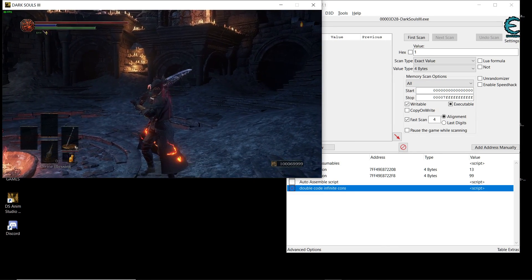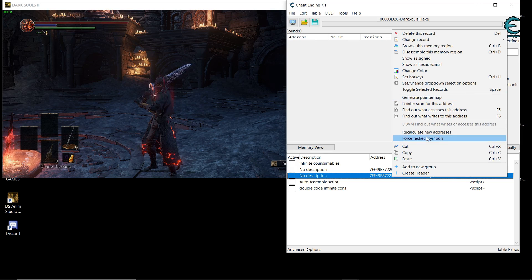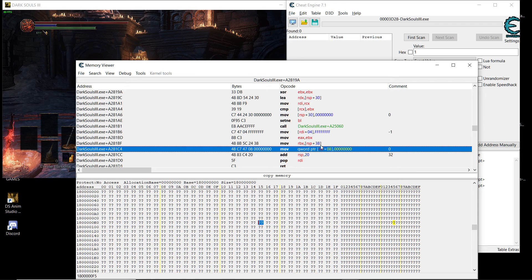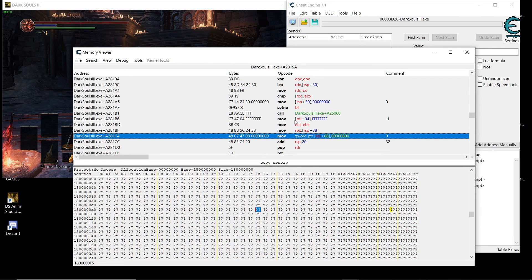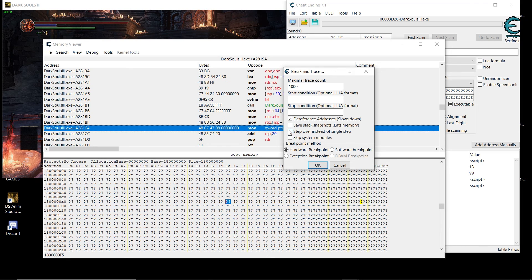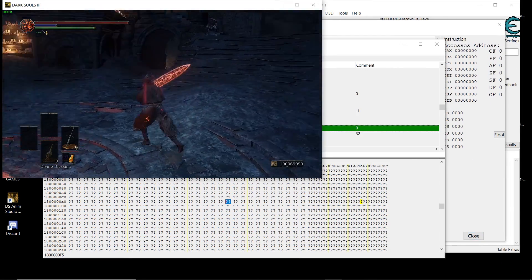...it still decreases our consumable. When we look at it, the same instruction is modifying the value, which means there's another instruction behind this one calling it to make the adjustment and remove the item. If this instruction doesn't work, we need to go back into the game's instruction structure and look at what happens before it. Go to Breakpoint Trace, enable Step Over instead of single step, and say OK.